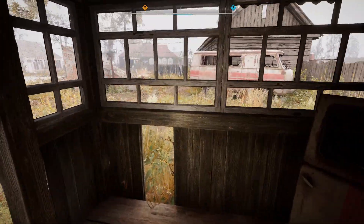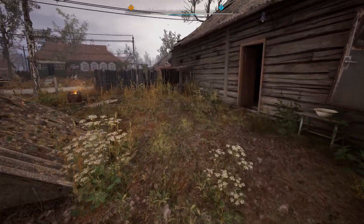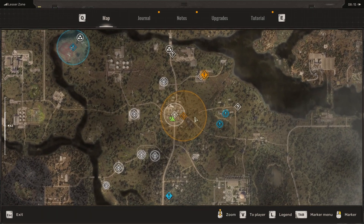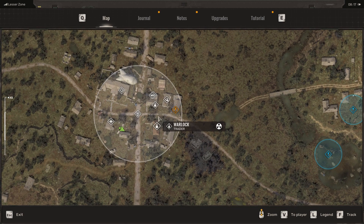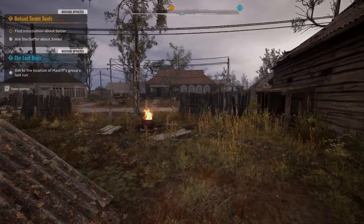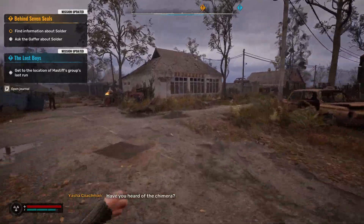With these settings — the ones I showed you — I am getting above 60 frames per second with minimal stuttering and minimal frame drops. The game is running really well. You could definitely sacrifice some areas if you need more frames, but for this system with the 9700KF and 3070, this is working great.